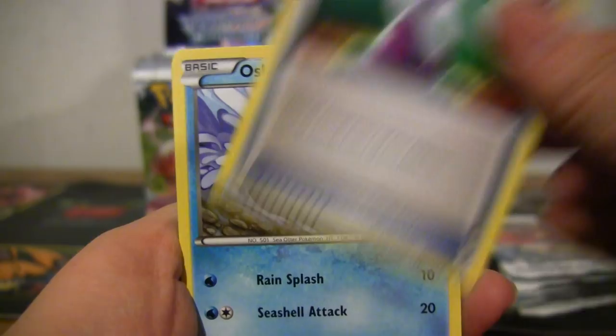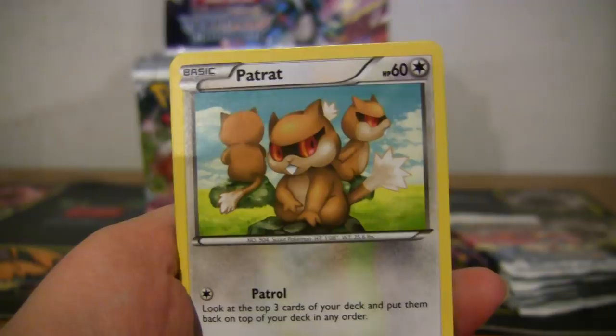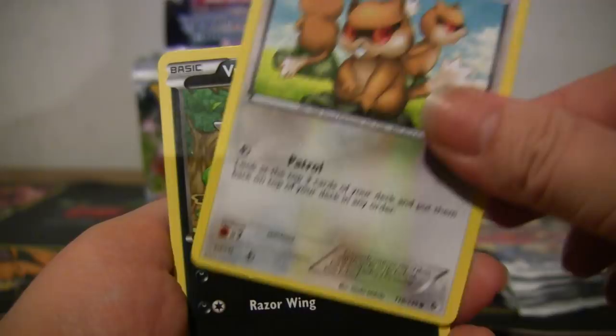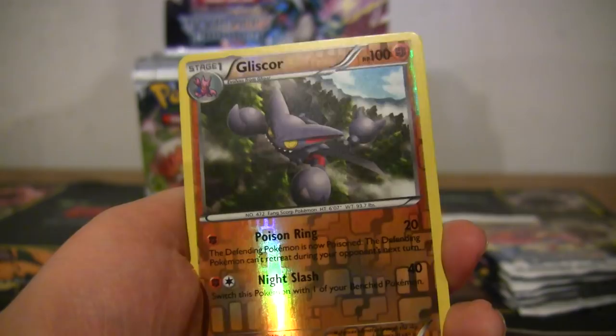Potions, Oshawott. If they can make Patrat look good they're doing something right. Some of these look great. Vullaby, Spinda — there's Ken Sugimori there — Charmeleon, Wartortle, Cryogonal, reverse Gliscor, and Camerupt rare. Pretty sure I have a ton of those — Camerupt after Camerupt.